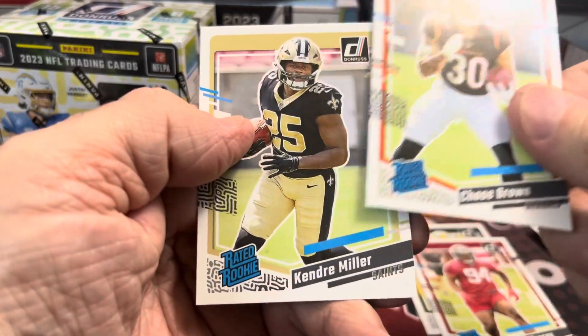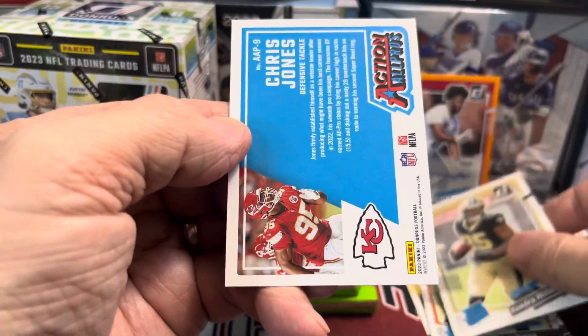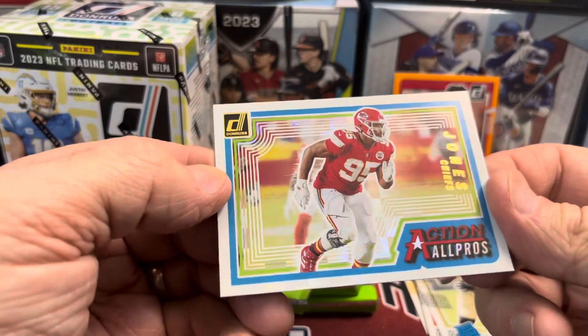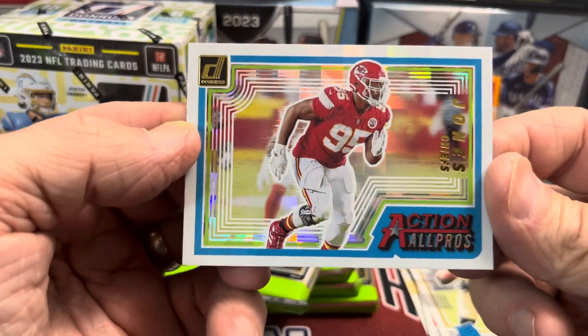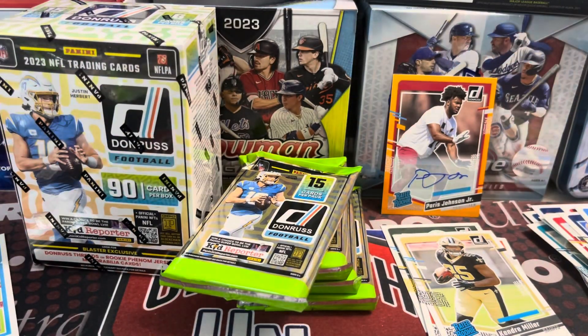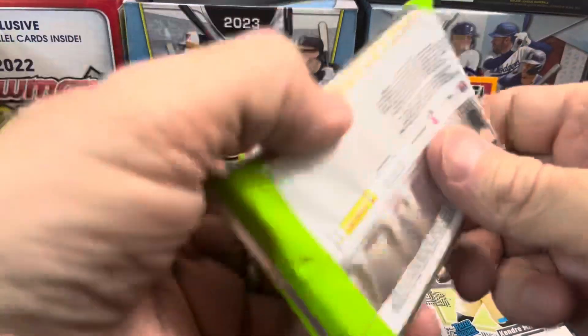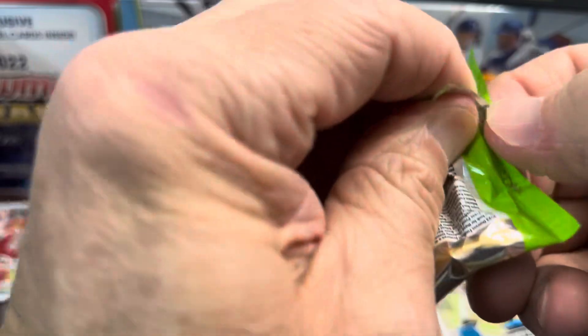Pack 2: Chase Brown is our first rated rookie, and Kendry Miller our second, followed by Chris Jones. That's a nice looking Action All Pros insert — pretty cool. Put that in our insert stack. Not too bad out of the first two packs.